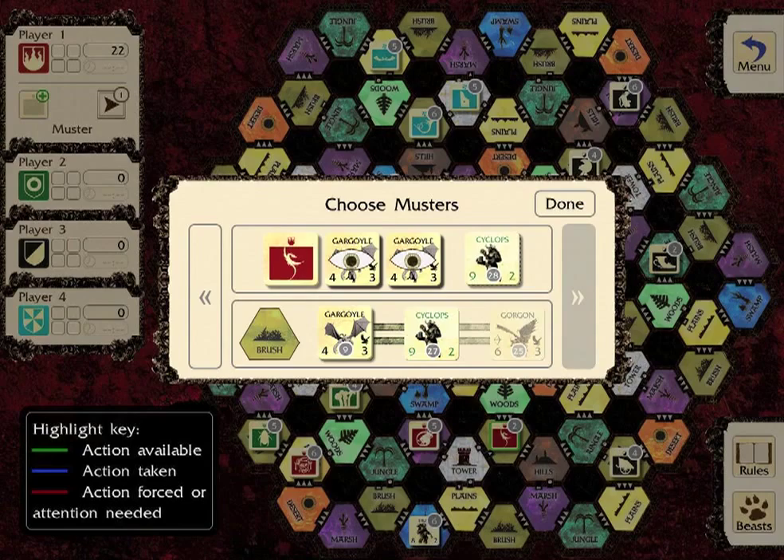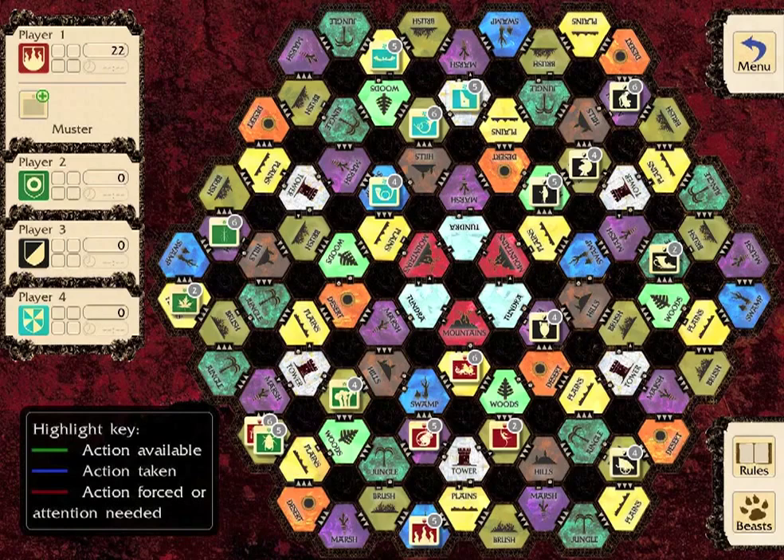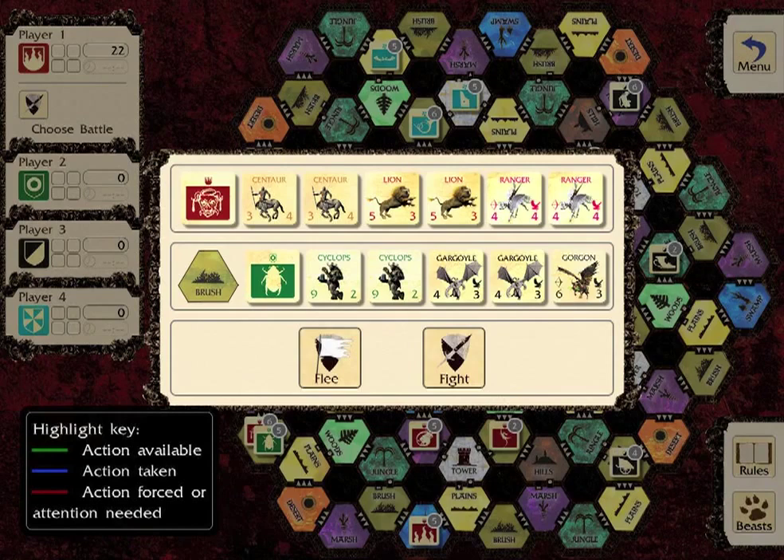If Player One decides to attack, the defending legion first has the option to flee. Fleeing forfeits any opportunity to damage the attacking legion, but the attacker only earns half points. Some characters, such as titans, are not allowed to flee.